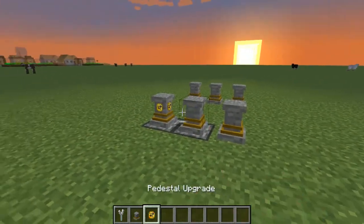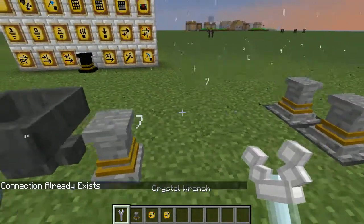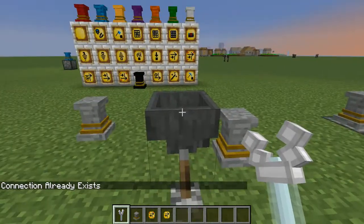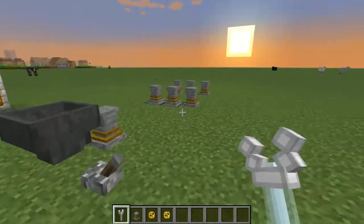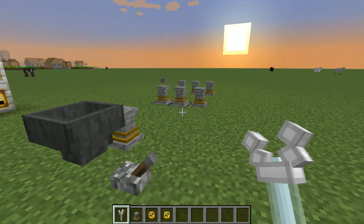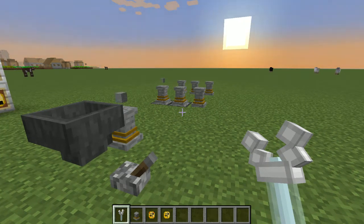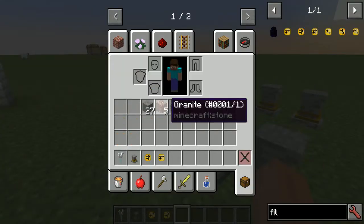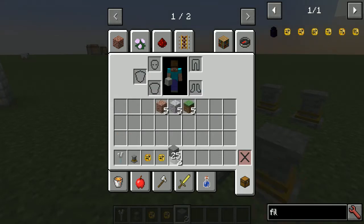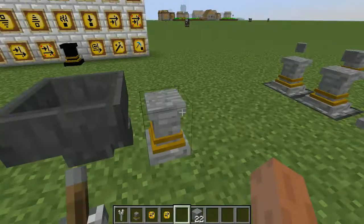With pre-linked pedestals, if we grab a stack of stone and place it in, you can see it fills up the stack. It fills at a rate of about four items per tick.